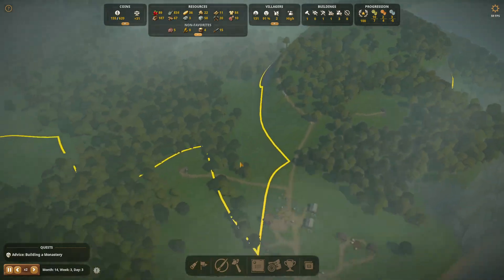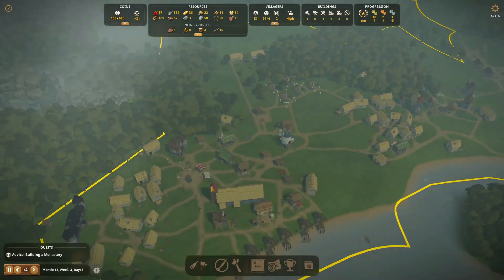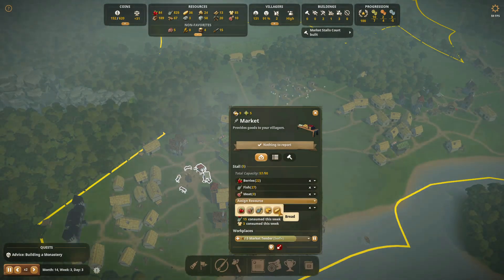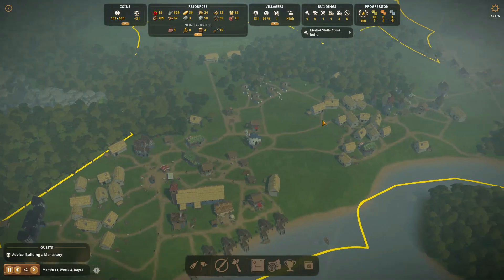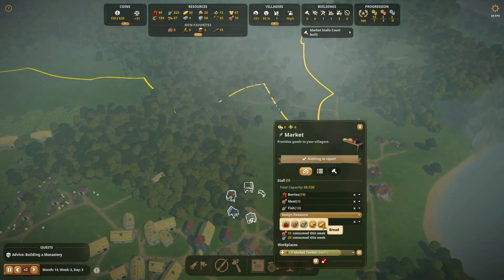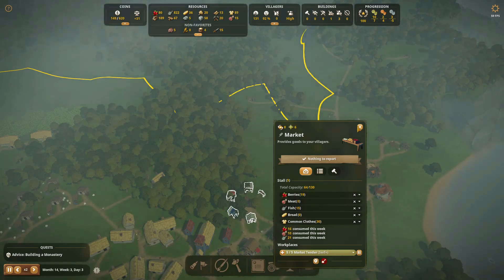The market stall court is built, so we should be able to start selling some bread soon. Let's select bread, add a worker to it, and do the same thing on this side. This will at least help make sure that everybody gets the food they need.